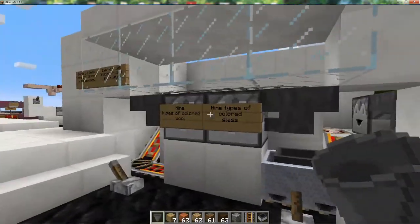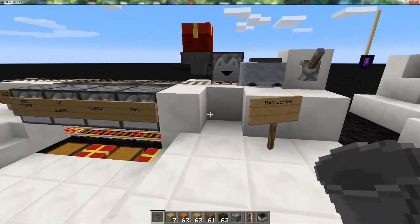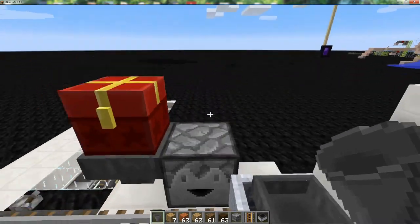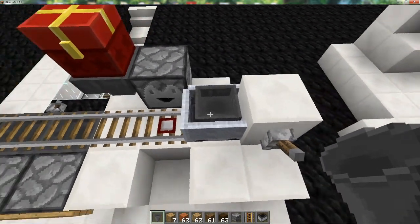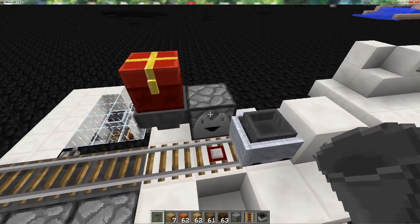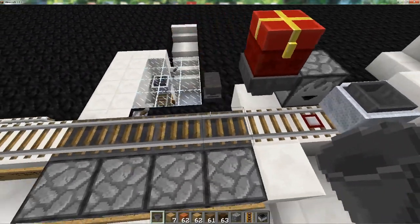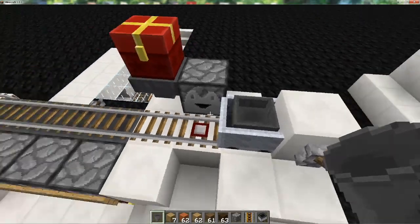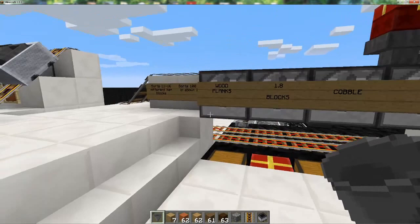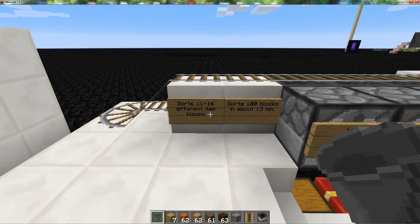Then I tried to extend that, and I was able to extend it pretty well into the quadruple hopper here. Same principle — the dropper shoots single items into the hopper minecart. I've done it this way instead of draining right from a chest, because that way is not any quicker and it causes the cart to clog up. This will sort 100 blocks in about 13 minutes, but it does sort between 11 and 16 different blocks.